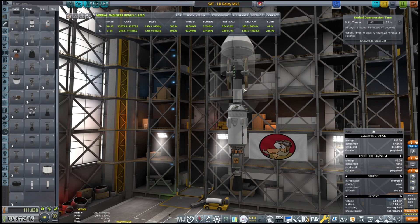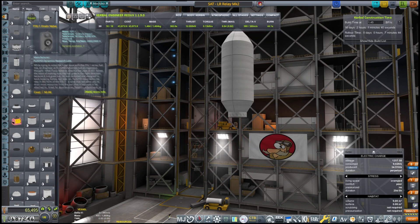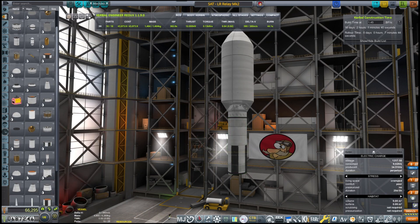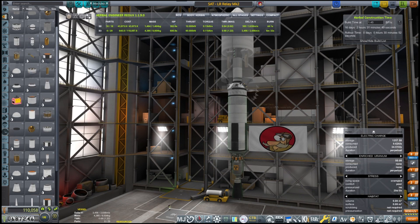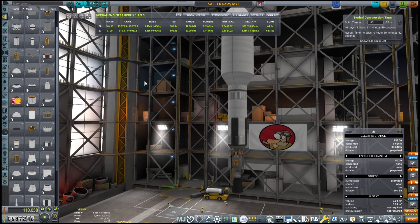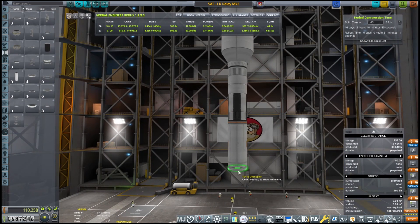I'll let that sink in for a second. I'm building this vessel to be sent to Drez, to Jool, because this will be our all-purpose long-range relay satellite which is ultimately needed for building the network. So it will be sent to Duna, it will be sent to Eve, it will be sent to Drez and Jool eventually.